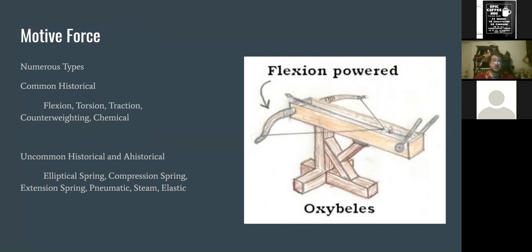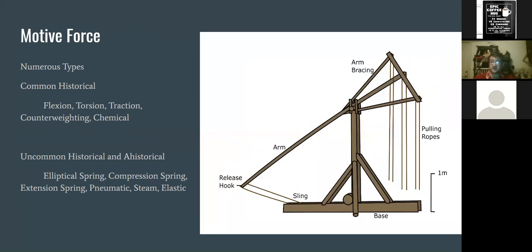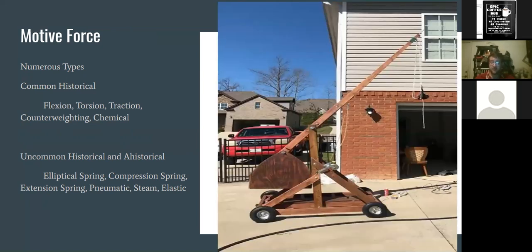Traction shows up a little bit later in the west, about the same time as torsion in the east, and that's just humans pulling on ropes. There are engines from China where up to 200 men would pull on ropes to launch the projectile — this is the beginning of the trebuchet family of catapults, which would later be wed to a large counterweight. The counterweighted engine raises a weight anywhere from a few pounds for a small projectile up to the order of several tons.